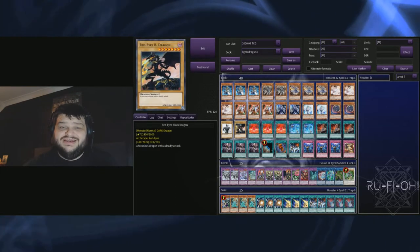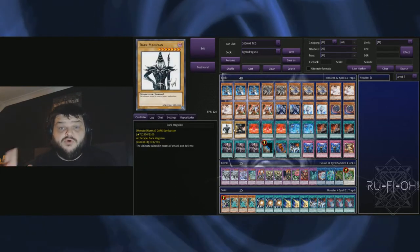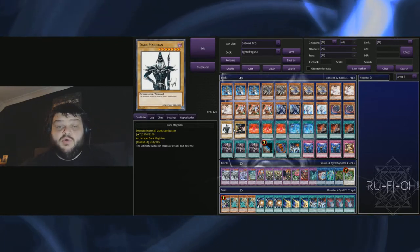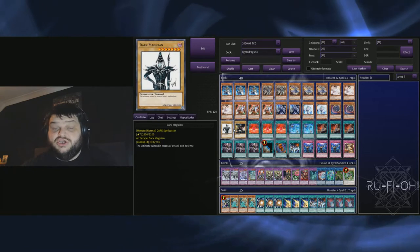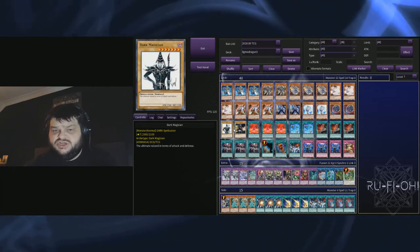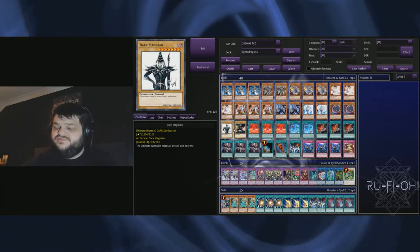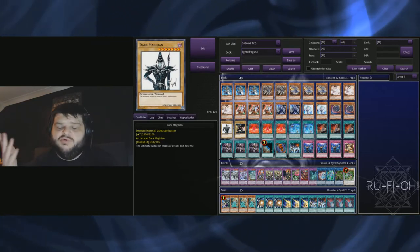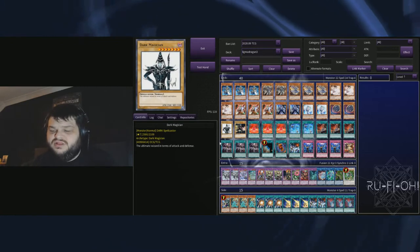We have our two mandatory bricks: Dark Magician and Red Eyes. Of course, if you want to play the Dragoon package you basically have to play these. The one good thing is that you can hard-make Dragoon with Invocation, which does come up sometimes and has won me games. But honestly, I don't think it warrants being in there anymore — that's another debate for another day.